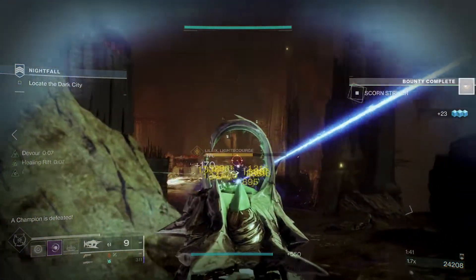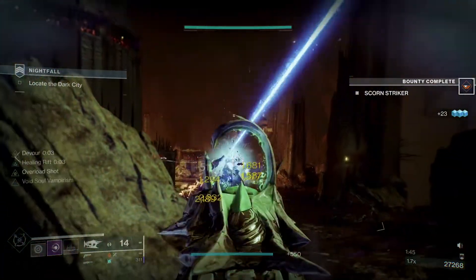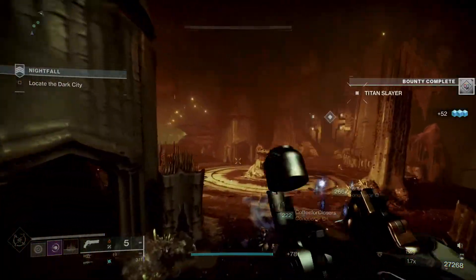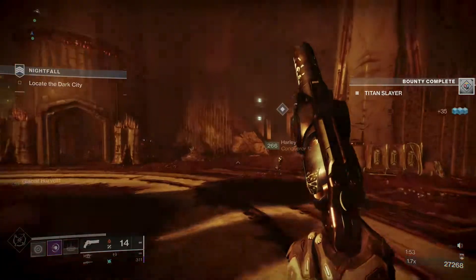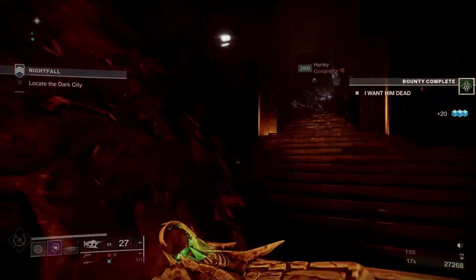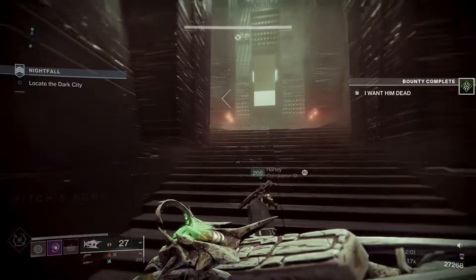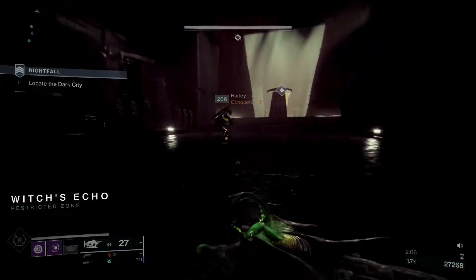The great thing about this new exotic SMG is that once you infect them and it bursts out, it takes everything else out — they die and infect. I just got the catalyst for the Parasite — the parasite infection, whatever it's called — and that thing, every time you kill something, it just spawns nanites and they go and kill everything else. They spawn nanites and it's just a never-ending nanite fest.